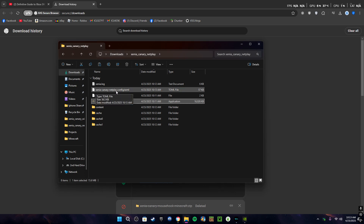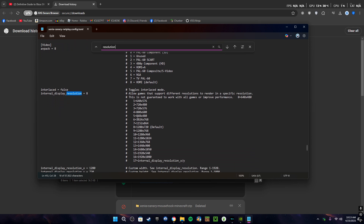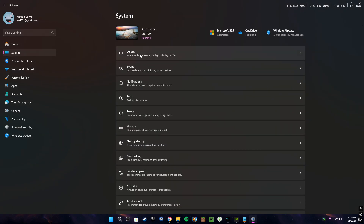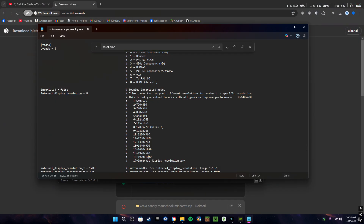Go to the Xenia Canary Netplay config and open it in Notepad. Look for internal display resolution. On the right you'll see a bunch of different resolutions — find whichever resolution you have. To do this, go to your Settings, System, Display, Advanced Display to see your resolution. I have 1920 by 1080 at 144 Hz. For me that's number 16, 1920 by 1080. Change this to whatever yours is.